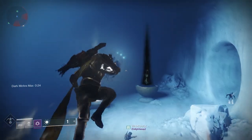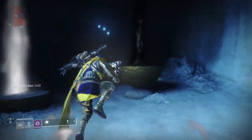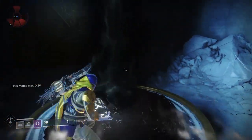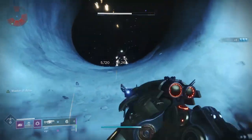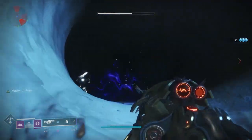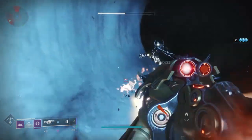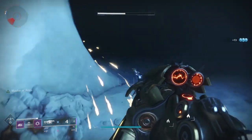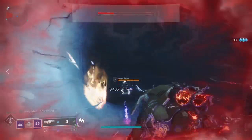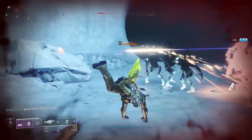This is a 3-player dungeon, similar to the Pit of Heresy or Shattered Throne. The power level starts at 1040, works up to 1050 halfway through the encounter, and eventually is 1060 at the end. You're going to want to grind up a little bit. I did gain some levels as I was doing the encounter because you will get drops, but it's something you want to spend a little bit of time preparing for, especially if you want to beat the whole thing.